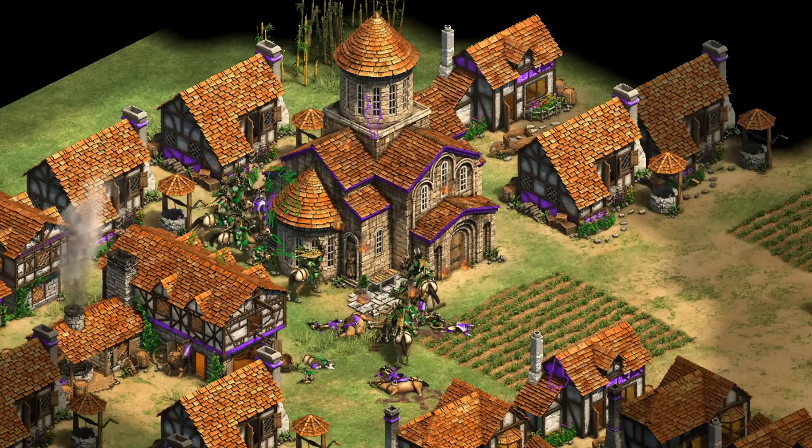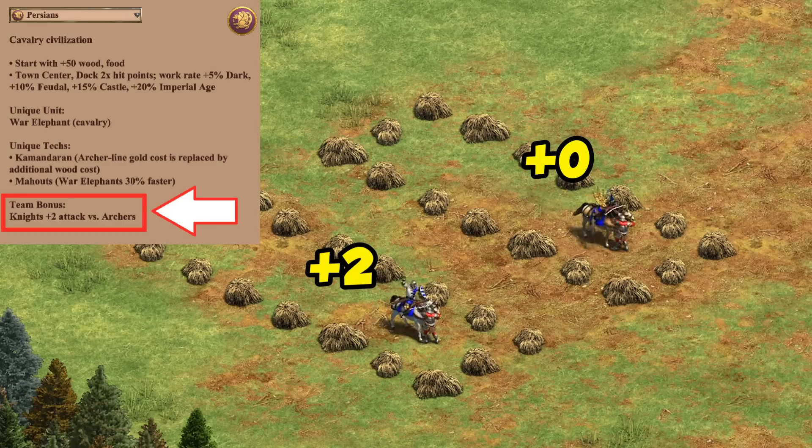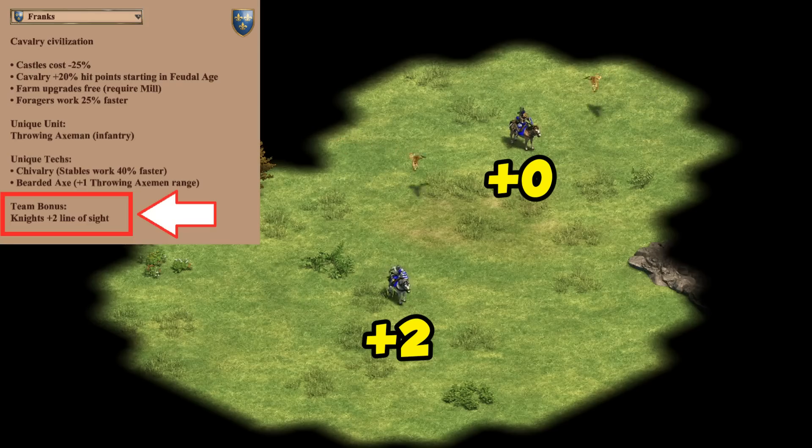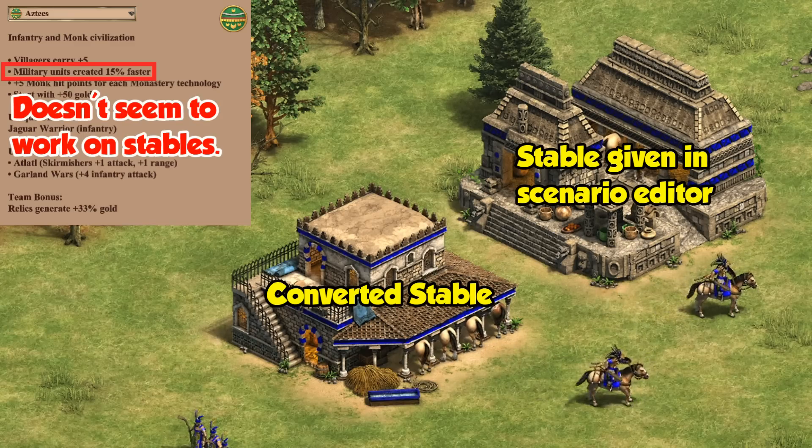That being said, the game doesn't always see them as knights, and a few knight-related bonuses don't apply. For example, a Persian ally doesn't give them plus two attack against archers, and the Franks' plus two line of sight doesn't work either. That kind of makes sense given how specifically those bonuses are worded. Unfortunately, the converted stables also aren't affected by the Aztecs' faster working military buildings bonus.